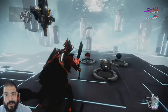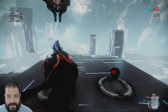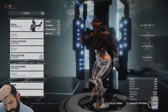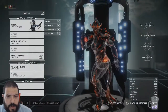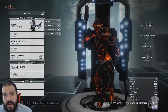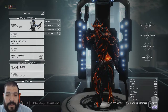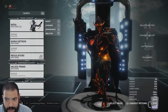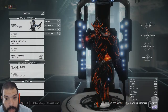Now keep in mind this is just my build — this is my style of play. If there's any mods that you want to change, please feel free, use this as a building block if you like. One thing I would say is make sure you hit at least 130 power strength, so you can make sure you get the max benefit out of Mesa's 3. There were a lot of people on the last video saying they're still getting one-shot with Mesa's 3 up, and that's probably because you're not using the 130 power strength.